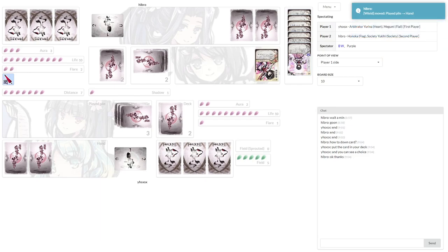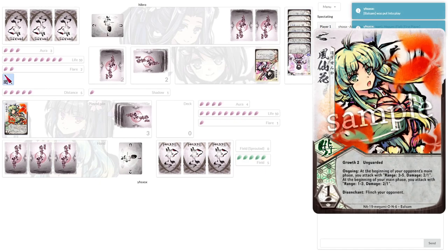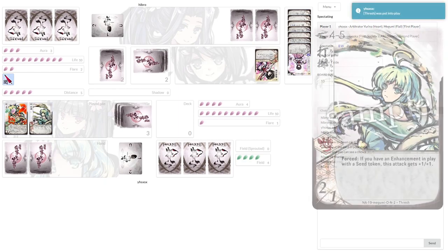That was a well-set-up mulligan and a good first-pass plan. YHS is closing distance and playing Balsam — one growth, so we had 2-1 on Hebro's turn. Good chance that it doesn't disenchant and cause a flinch when you play it like that. Got the 3-2 Thresh though, so growing it makes perfect sense.